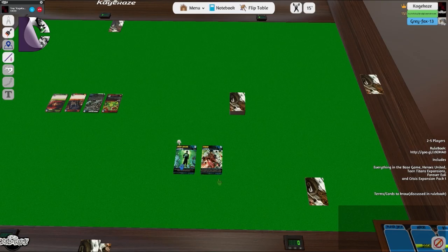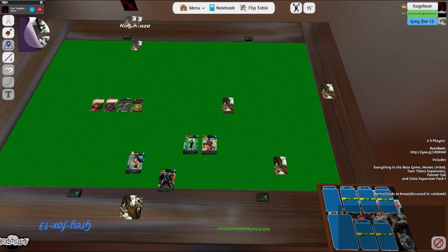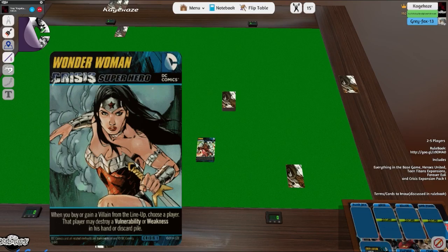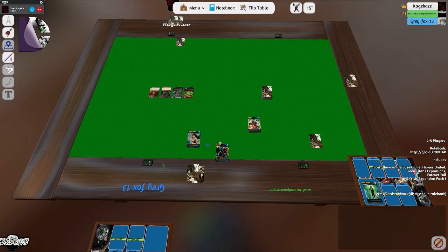Maybe Green Lantern? Green Lantern's not too bad because you can avoid attacks for the group. I think I'm going to go with Wonder Woman. What does Wonder Woman do? When you buy or gain a villain from the lineup, that player may destroy a vulnerability or weakness in their hand or discard pile. That's quite helpful — Wonder Woman could be our cleanup.